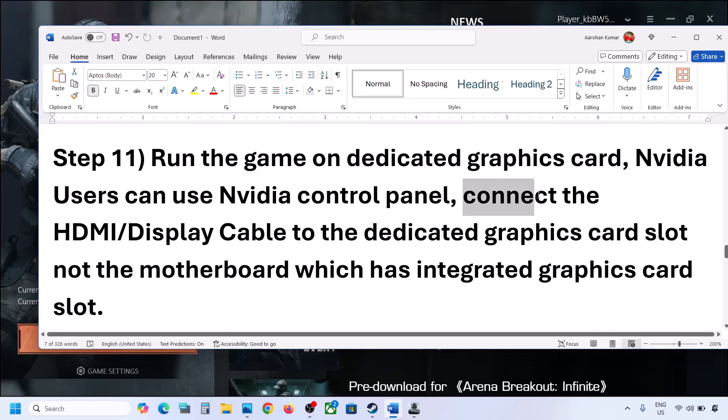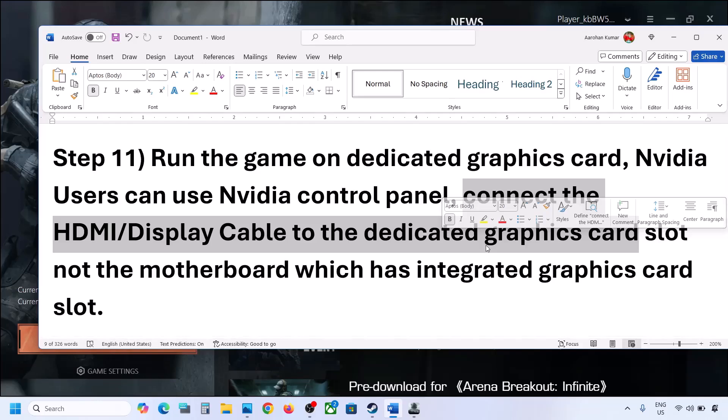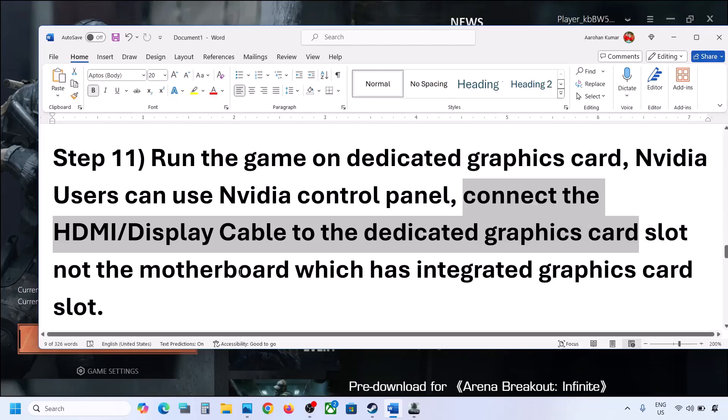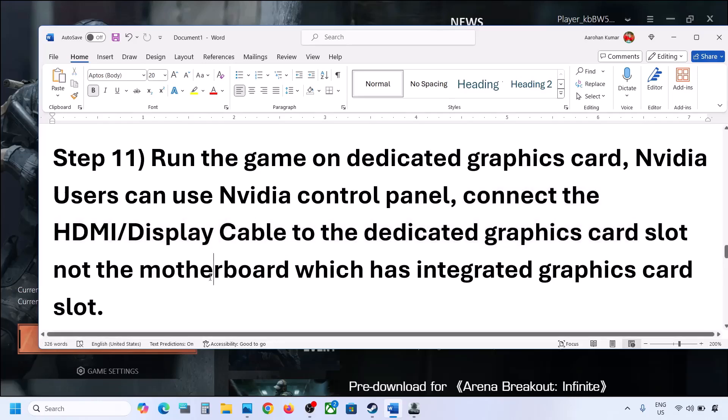If you have a desktop PC, make sure the HDMI or display cable is connected to the dedicated graphics card slot — not to the motherboard. Plugging into the motherboard uses the integrated Intel graphics. Connect the cable to the Nvidia or AMD graphics card slot, then launch the game and check.